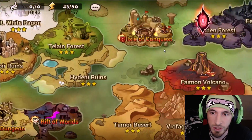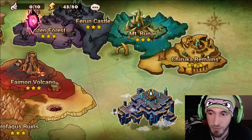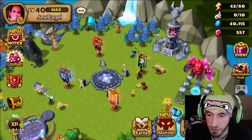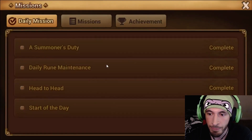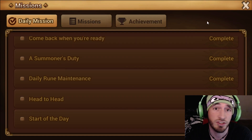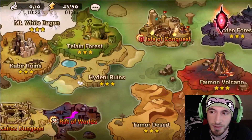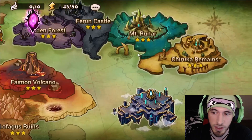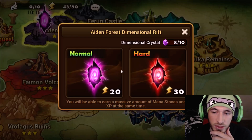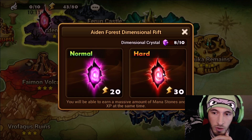Now what are the dimensional rifts? If you're asking this, first off you have to finish Charuka Remains. If you don't finish that, you don't get the dimensional crystals every day. At the start of the day you're gonna get three dimensional crystals. This is just for new players who might not know what a dimensional rift is or why it hasn't opened up for them — you have to finish Charuka Remains.